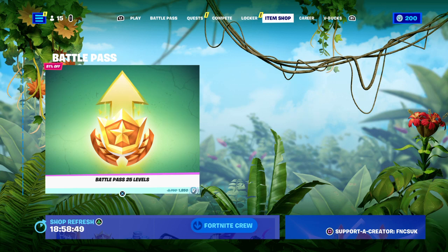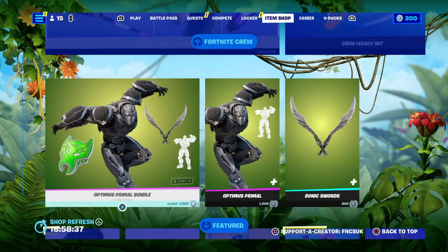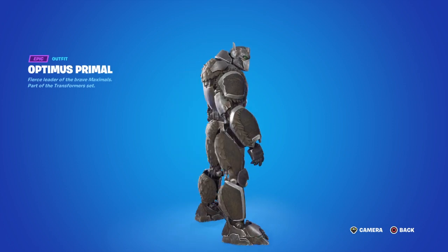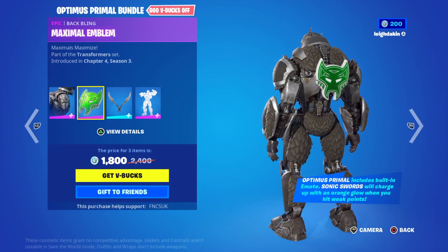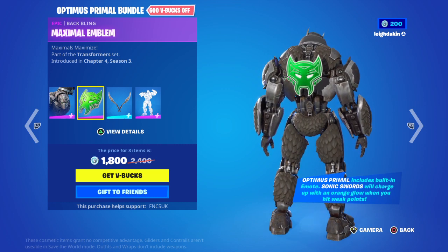You can also buy battle pass levels, which I don't buy. We've got a crew pack skin here and we've also got something new in the item shop which was added yesterday. Sadly I was away, but here we go. We have got the Optimus Primal Bundle which is 1,800 V-Bucks. It's actually a Gorilla and we've got the Bat Bling which I wouldn't wear on it anyway. Optimus Primal Maximize, Transformers set, Chapter 4 Season 3.